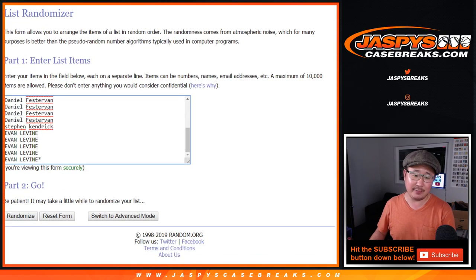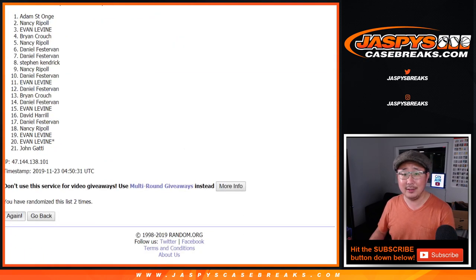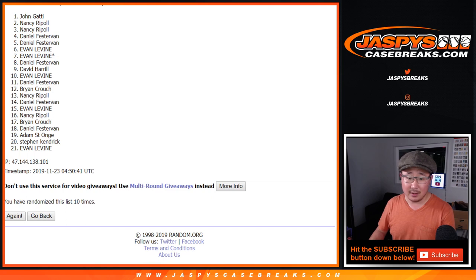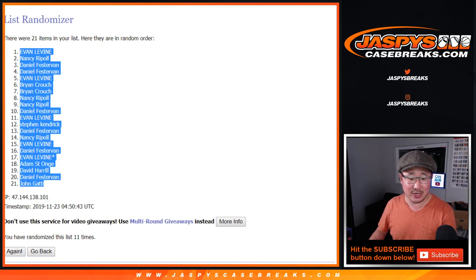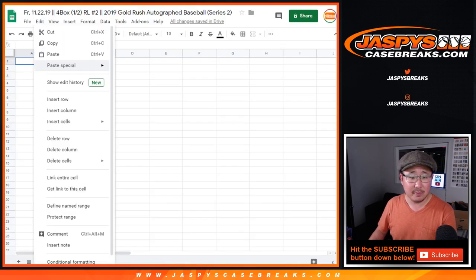Five and a six, 11 times. Come on, random.org. I don't got time for 11. You guys have time? I want like four. Six... 11, the final time. Finally. After 11 times, we've got Evan Levine down to John Gaddy.